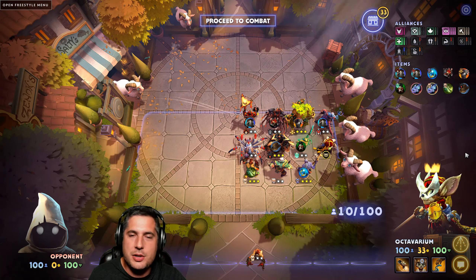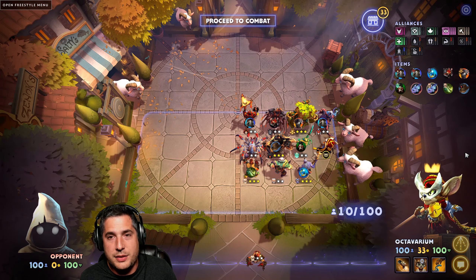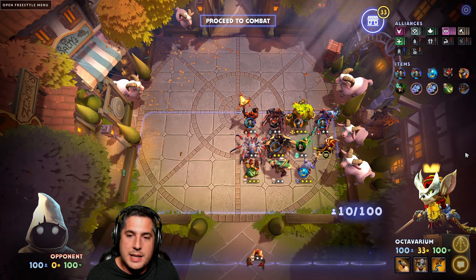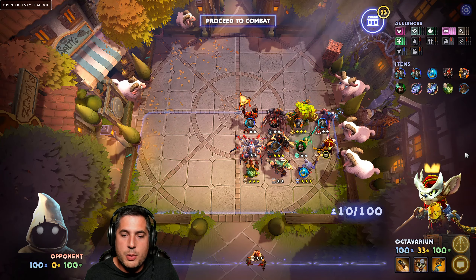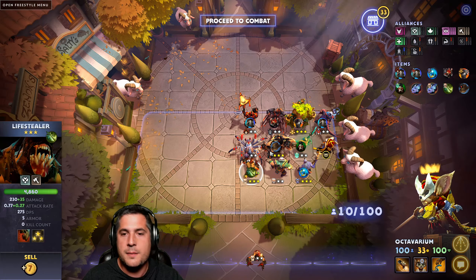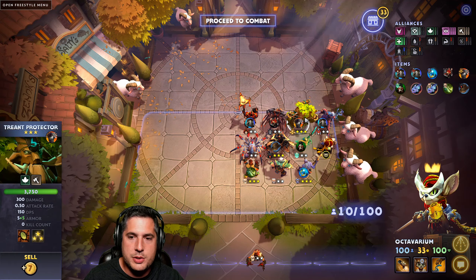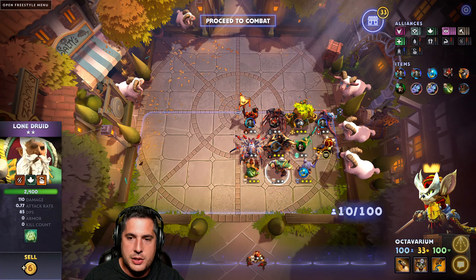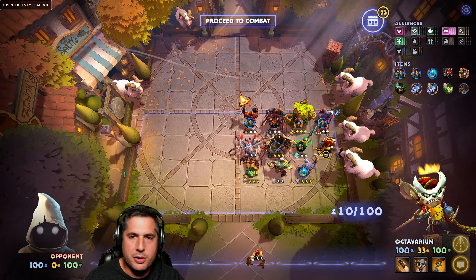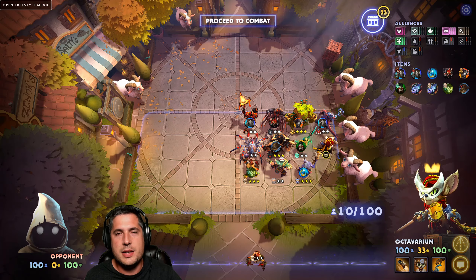Overall, this build continues to be great and only gets better with the 3-star effect of Life Stealer. Because this focuses on 6 Warlock and 4 Brutes, it is a level-heavy build that lets you get to the sweet spots for Tier 3 units quickly. You get the Dooms early and use the Druids and Ogre Magi to facilitate your early game. A fantastic build that continues to pay dividends in the current meta.